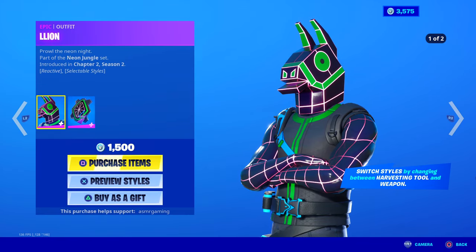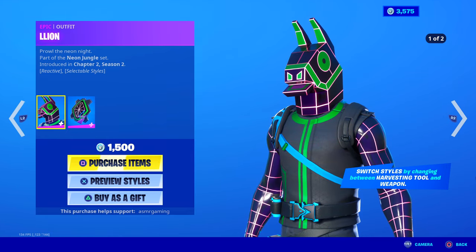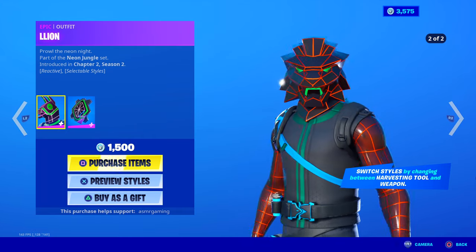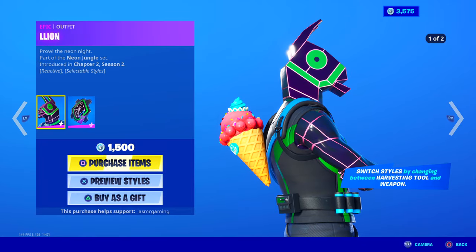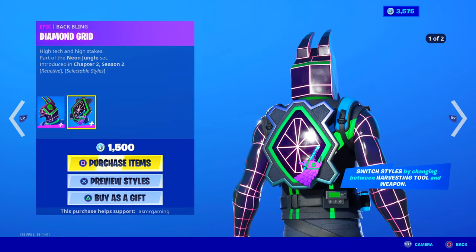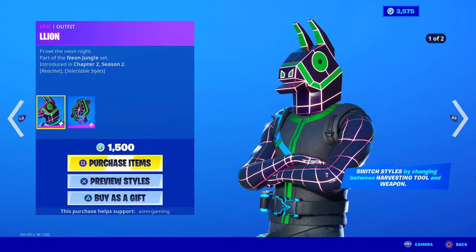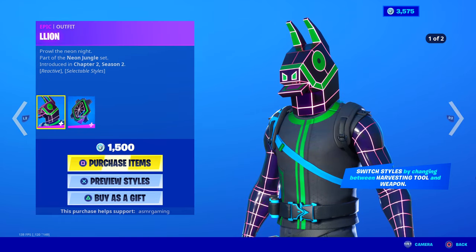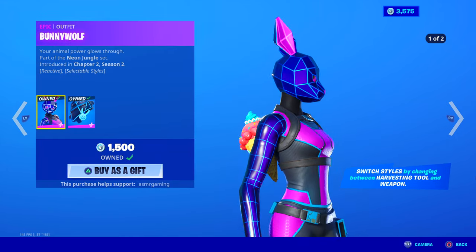The Lion skin is back — it's one of the few skins where you switch styles in-game. When you're using the harvesting tool you're in one style, and when you switch to your weapon it switches to the other. Prawl the Neon Knight comes with a Diamond Grid Back Bling, which also has other edit styles. I don't really see that many people using the Lion skin, which switches between Llama and Lion — I see more BunnyWolf.